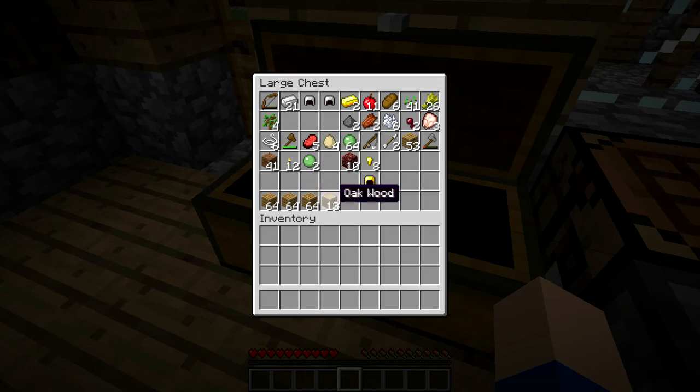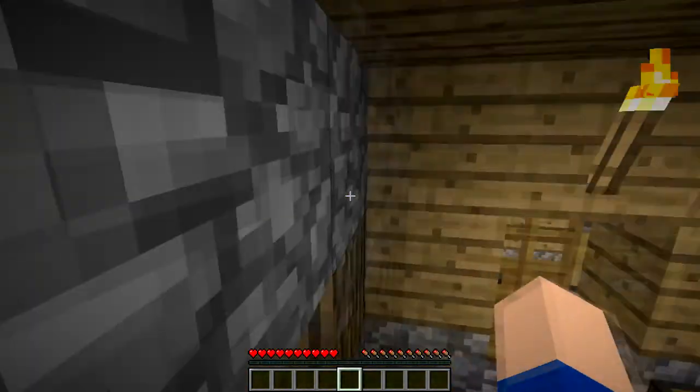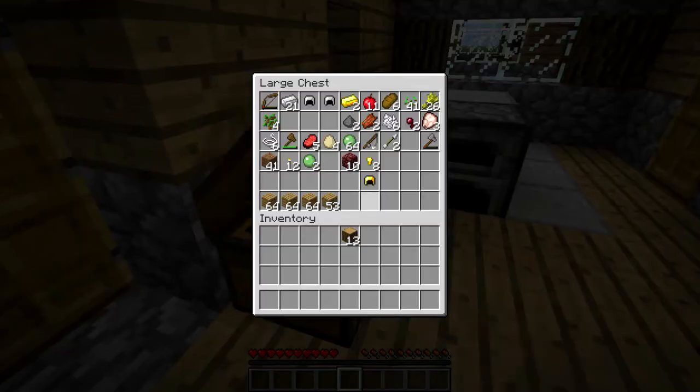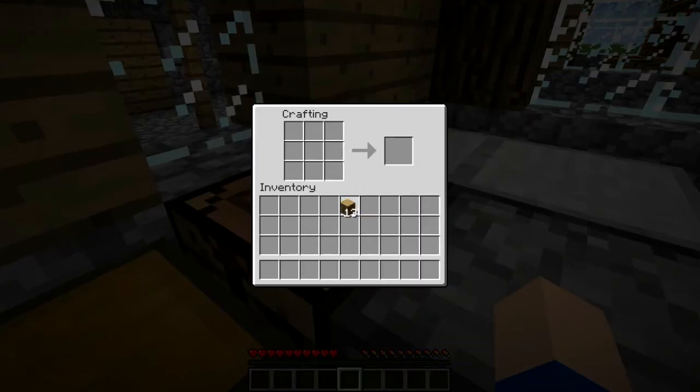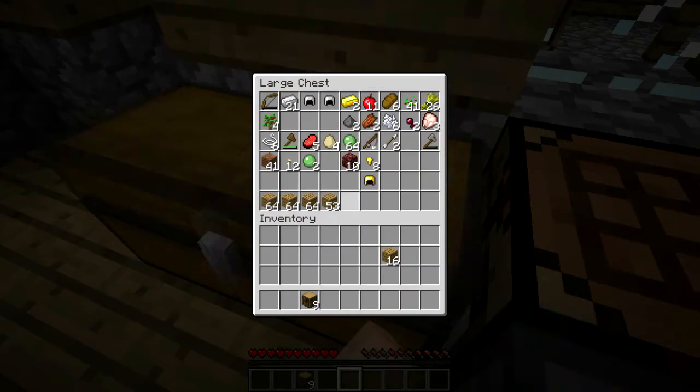I was gonna make a mob spawner, so I have all this wood here. I'm gonna make a mob spawner, but you know what I wanna do first — we need an enchantment table. We just need it, it's completely mandatory.